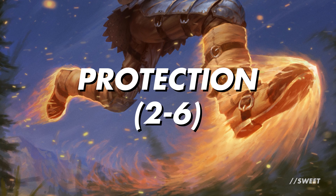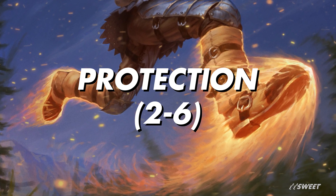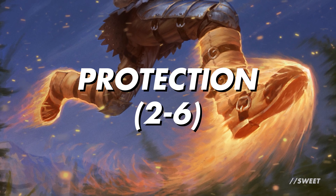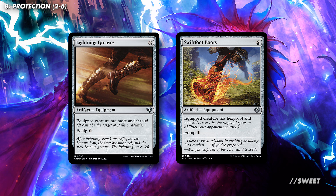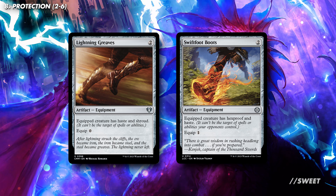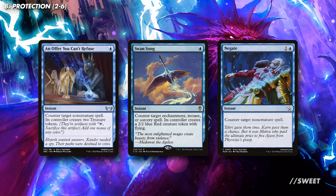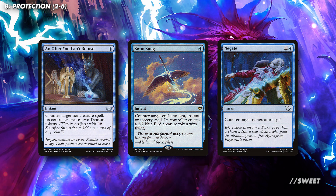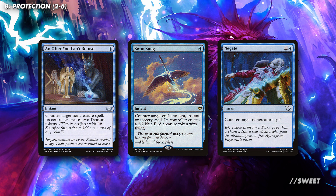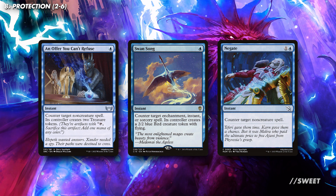Next up is a little bit of protection. As we've gone over, our commander is a card-drawing, machine-gunning win condition that people will try to get rid of. To stop that, we first have good old Lightning Greaves and Swiftfoot Boots — they're classics for a reason and they'll help protect Niv from any targeted removal out there. For anything else, you also have some cheap counter magic, with An Offer You Can't Refuse, Swan Song, and Negate all being really solid options. Remember with these, you're really only countering things that either stop you directly from winning or stop your opponents from winning — so things like removal, board wipes, or combos.